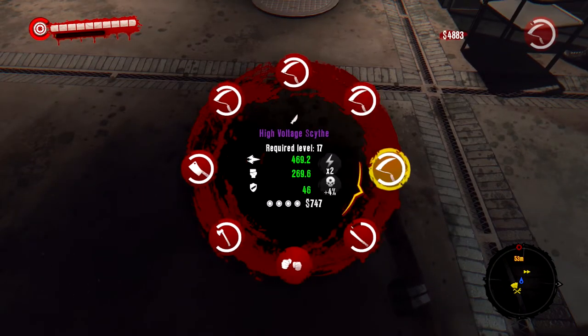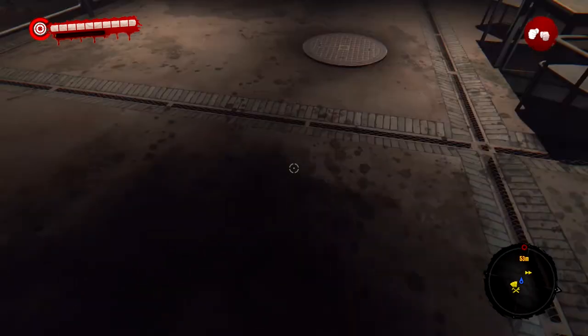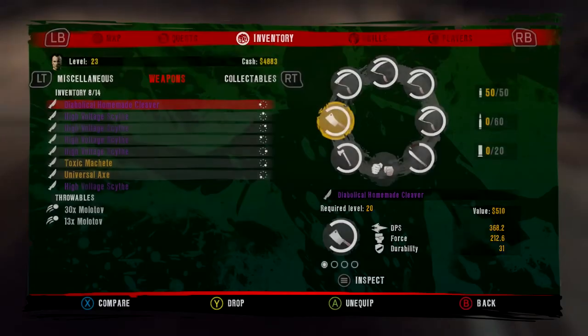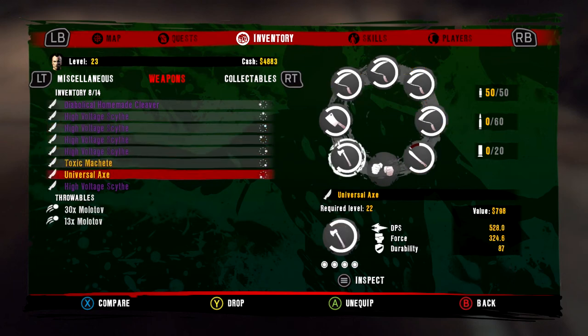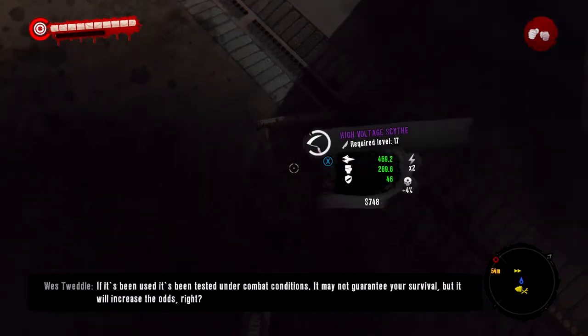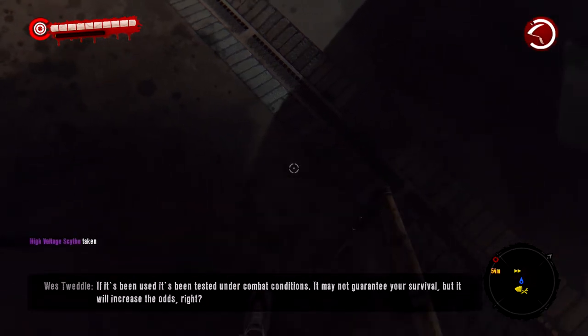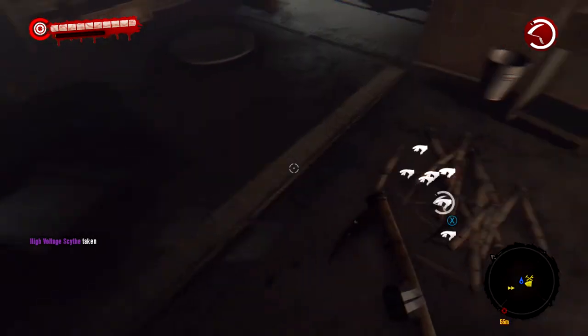What you want to do is go to your bar, have every weapon slot filled, go to your fists, press up on the d-pad, drop the weapon that you want to duplicate, then hold X for five seconds — one, two, three, four, five.